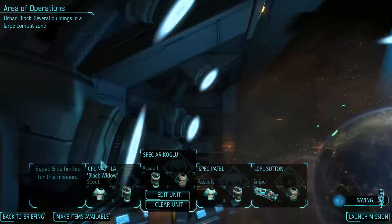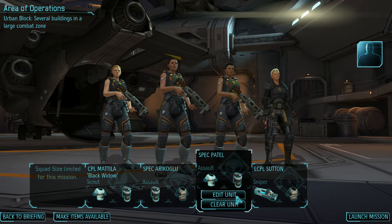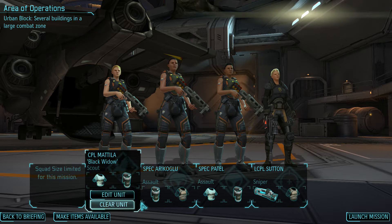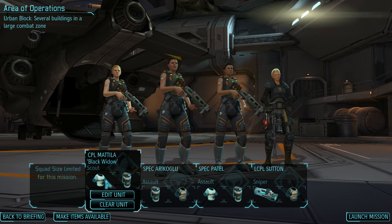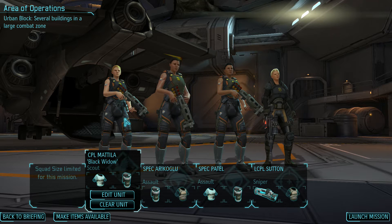We've got our covert guy on the ground, and this is who we're taking along. One scout, two assaults, one sniper. It would have actually been two scouts, two assaults, but I didn't have another scout to take, so I've had to modify things a little bit. The scout has alloy plating to make sure they've got good health — eight health, I think, with the tac vest. It might be seven, but whatever, it's still at least seven, which is what we need.